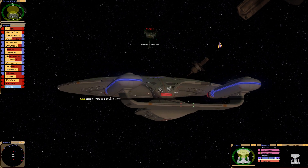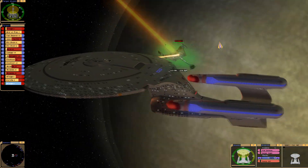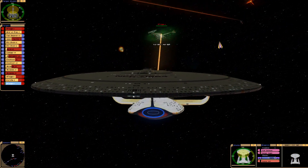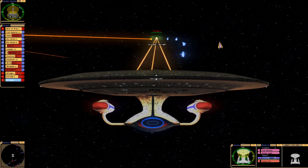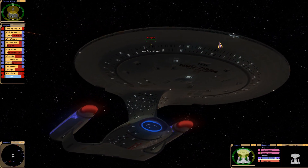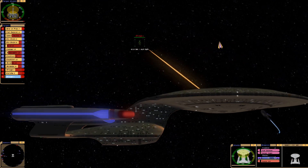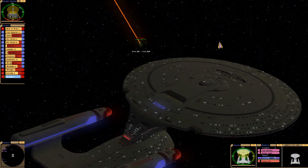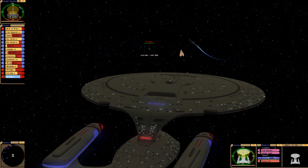Captain, we're on a collision course! We've lost a Miranda class. The bottom shield is draining, sir. That looks so cool — we can see the Ambassador class with one of its nacelles venting plasma.